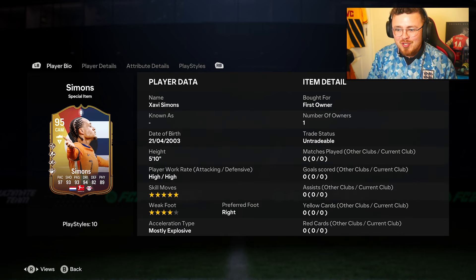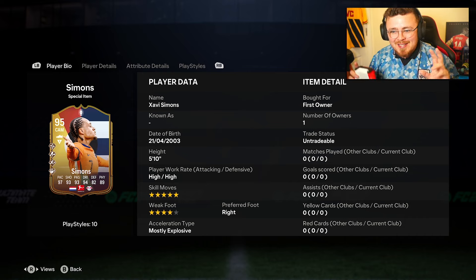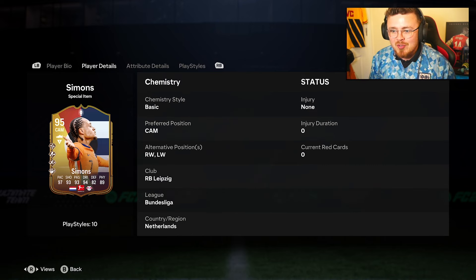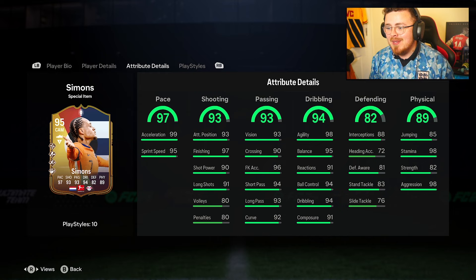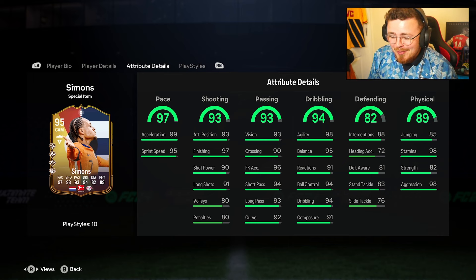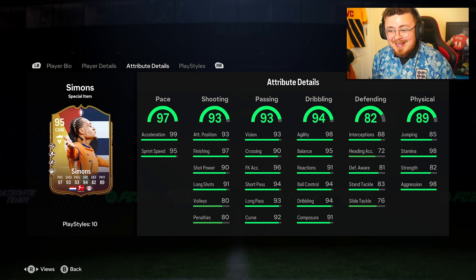We don't have an actual description as to how they upgrade, but these are live as far as I'm aware. I think EA are fumbling a bit because it says 'special item' — I don't know if the promo is actually identified yet. Anyway, 510 pace, high five-star, four-star, most explosive CAM, right wing, left wing. Javi Simons' team this season was fantastic — I love him in the real world. If he came to Arsenal it'd literally be a dream come true.